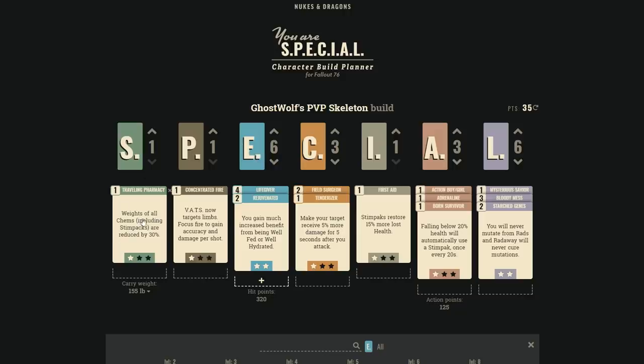First S-rank perk: Traveling Pharmacy. Stimpacks and all chems are reduced by 30% weight. A lot of people think Pack Rat is the best weight perk, but you're always going to have healing on you in PvP. At three ranks, stimpacks drop from 1 lb to 0.7, 0.4, and 0.1 lbs — so you can carry a lot of healing into battles and last longer.